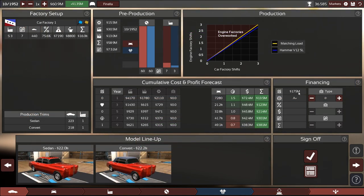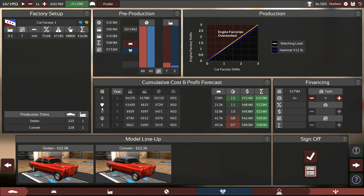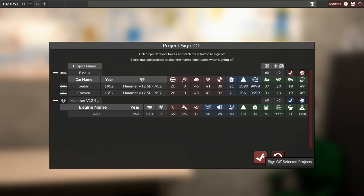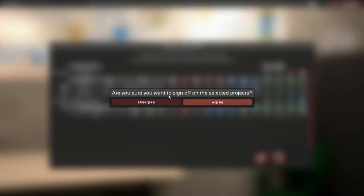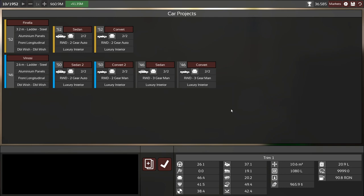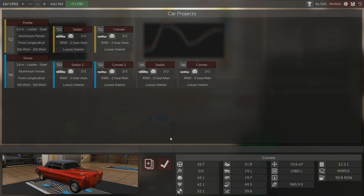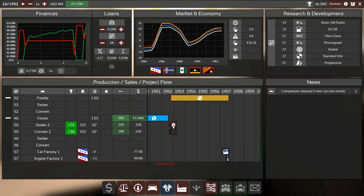Let's sign it off — total cost of 60 million, that's fine. We have everything in here. Sign off along with the engine. Awesome, agreed! Our future is secured. Let's have a look — we just started production here. Maybe we could be working on yet another car for a different market.